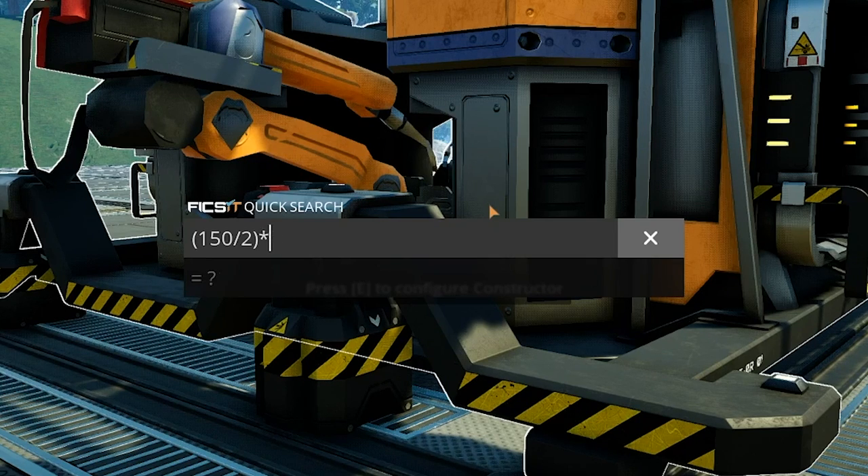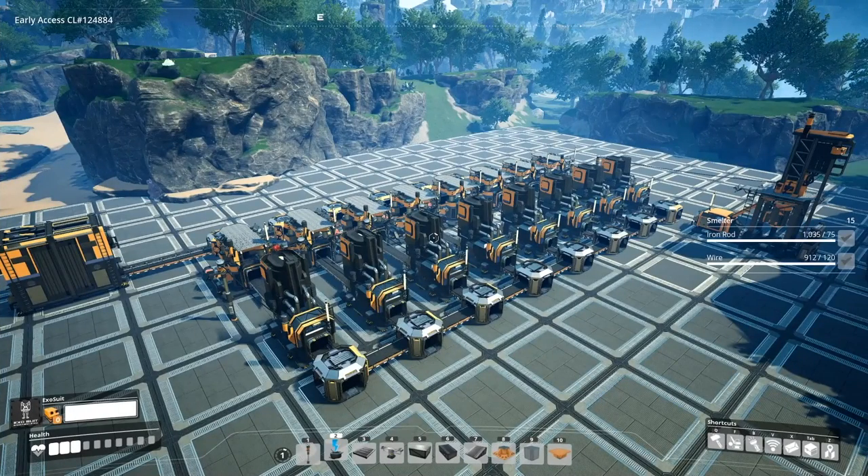You could simplify this further: every 3 iron ingots produce 2 iron plates, meaning an iron plate costs 1.5 iron ingots. So you could do 150 times 1.5 to get the same answer. But if you don't already know that ratio, the general formula is: target production rate divided by units produced per cycle, multiplied by the input rate. That gets you the input rate needed for the entire process.